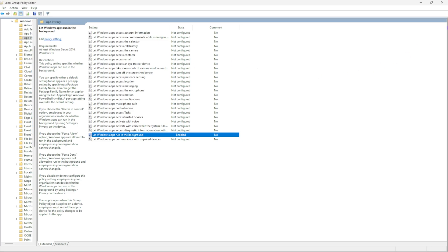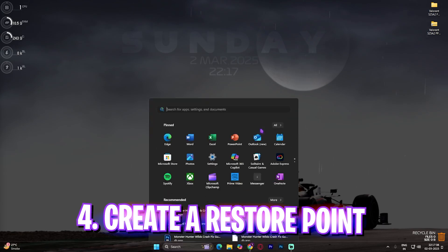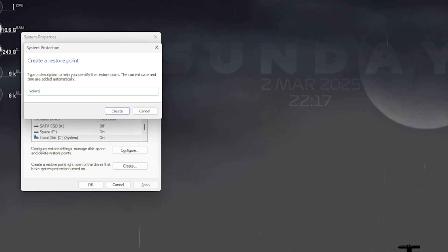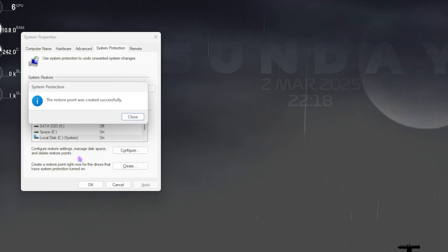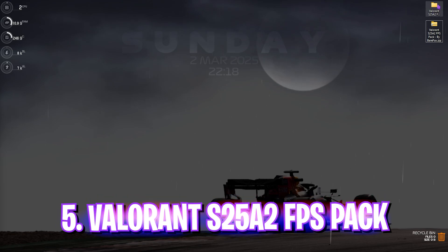Next step is creating a restore point. Search for 'Create a restore point' on your PC, scroll down and find Local Disk C, click Create, and name it 'Valorant' so you can remember it. I highly recommend doing this step so you can restore all your settings back to normal without any data loss. Once done, click Close and close System Properties.